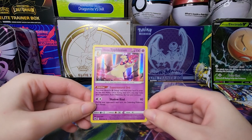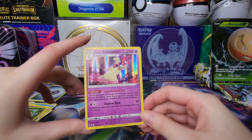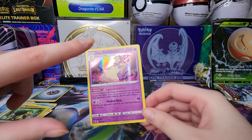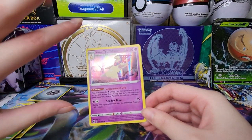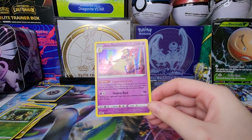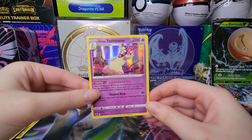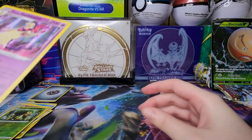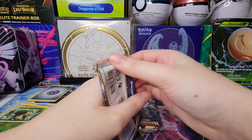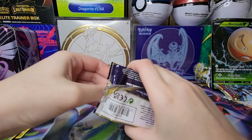Yes, that does look very supernatural! You know what, this is one of the few Hisuian forms I actually like - Hisuian Typhlosion. But you can't beat the OG starters, you can't. Very close though, very close. Anyways, down to our last Origins pack.